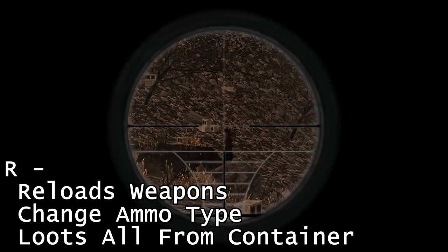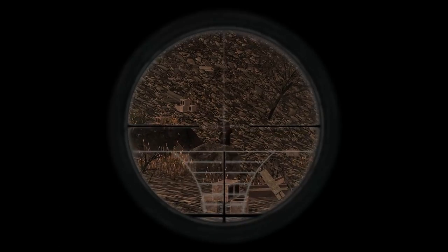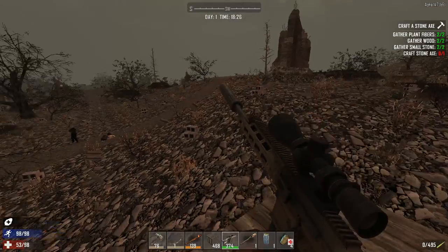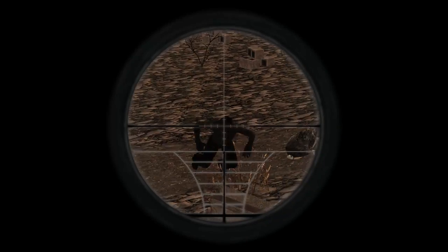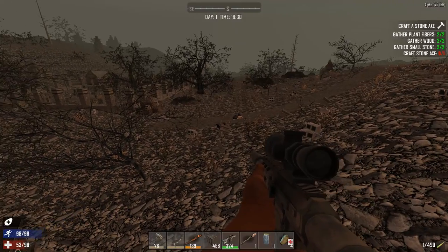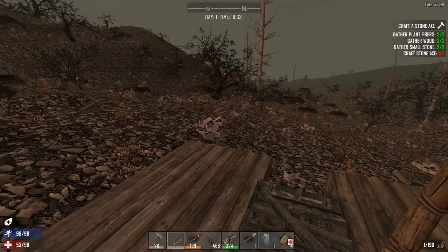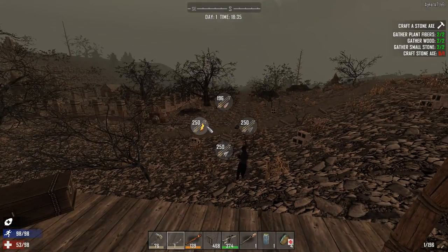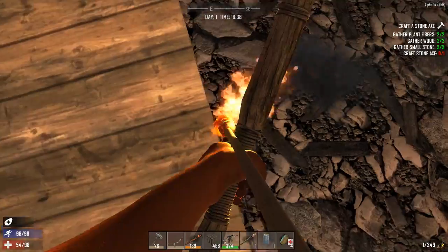R reloads your weapons. Weapons will auto-reload, but if you want to manually reload, just hit R. Certain weapons may have multiple types of ammo. For example, with the bow, if you hold R down, you can select a different type of ammo that you want to use.